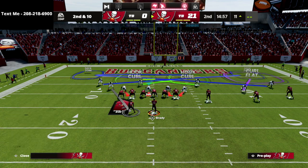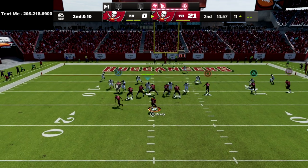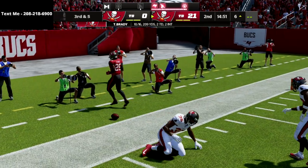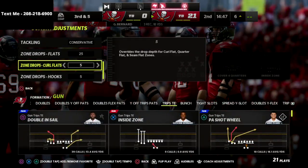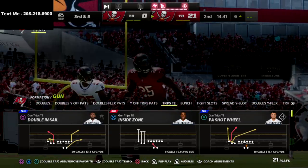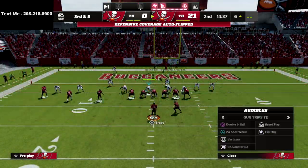Watch this table route. If they man it up, it really isn't going to do anything - you're going to see that I can throw the table route when it cuts to the outside for an easy five to ten yards. Another thing I can do is jump into my zone drops and put a 10-yard flat out there.